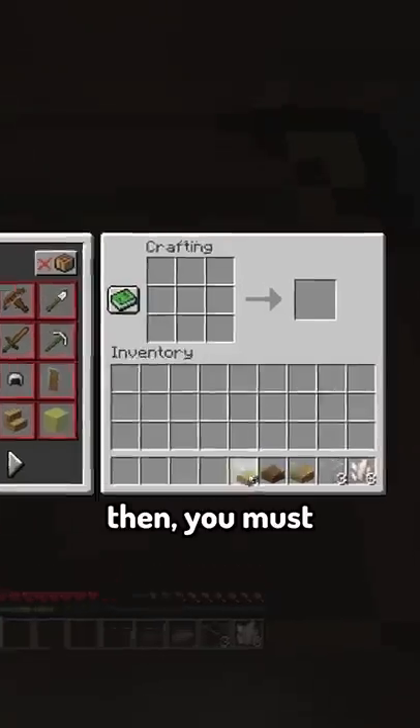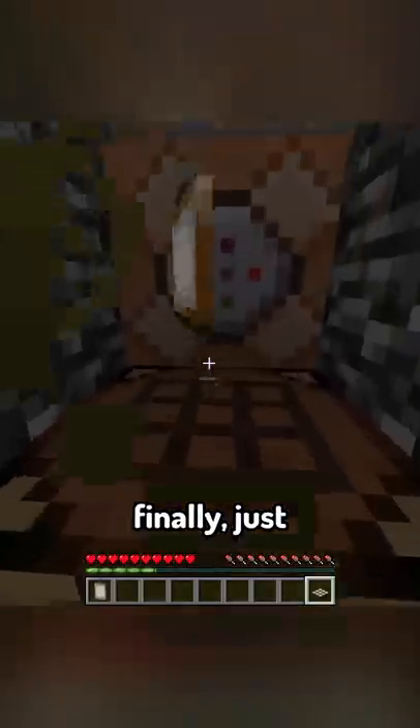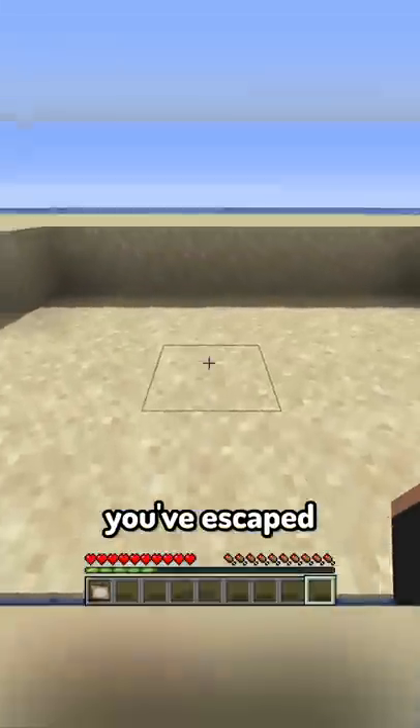Then, you must use the glass, quartz, and slabs to craft one daylight detector. Finally, just place it right here, which will open the iron trapdoor and activate the command block, removing your mining fatigue. Just jump into the water and you've escaped.